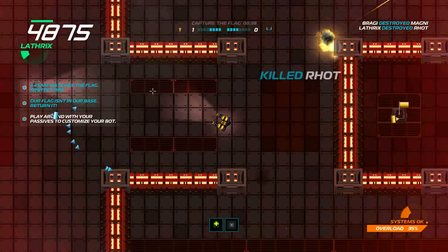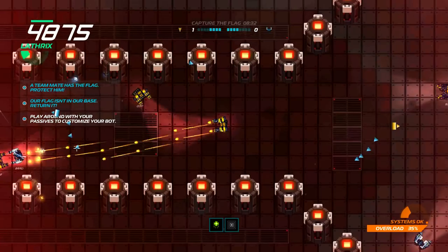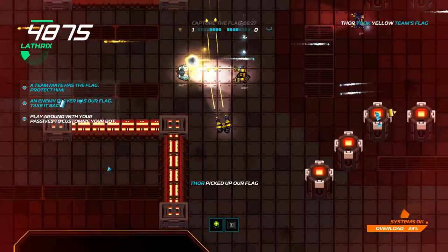I believe it uses the basic rules of capture the flag, where you can't capture unless your own flag is still safe in your base. He's malfunctioning for extra speed, just like I was earlier. With the rapid shot bot, one negative is it shoots so fast you actually lose almost all momentum.